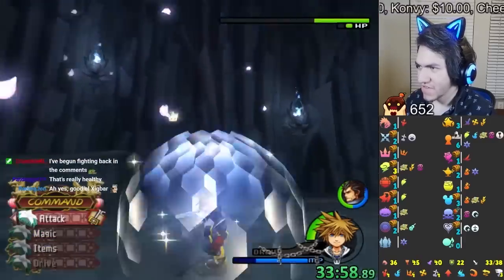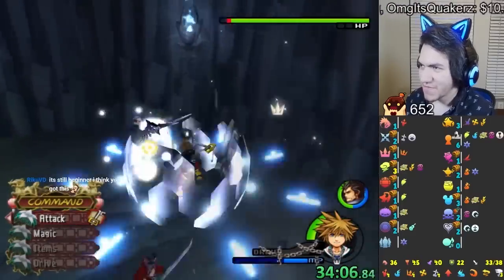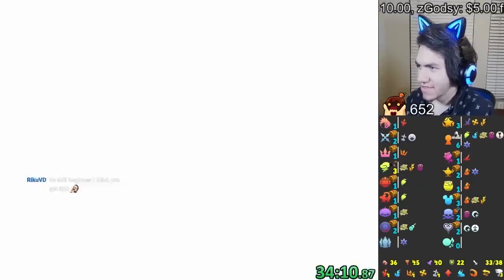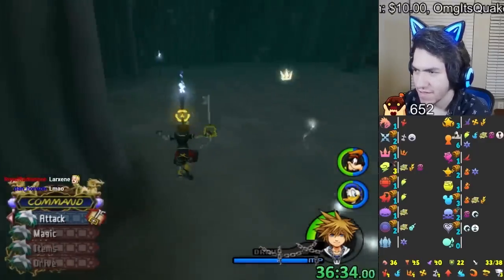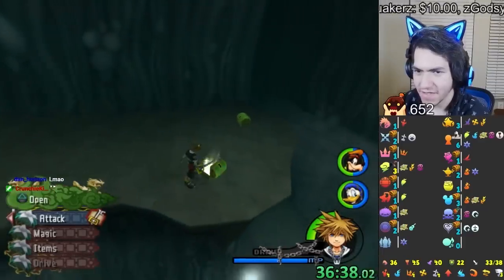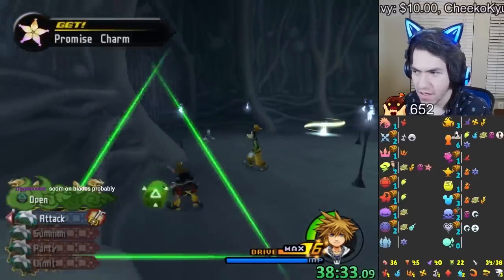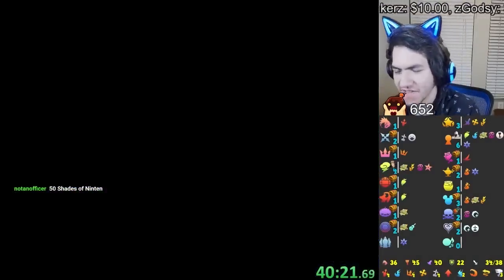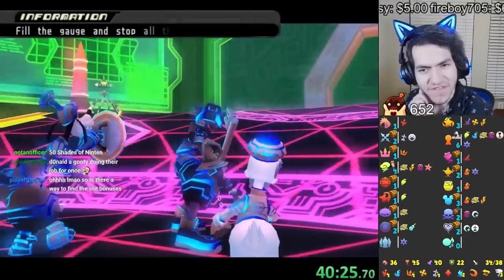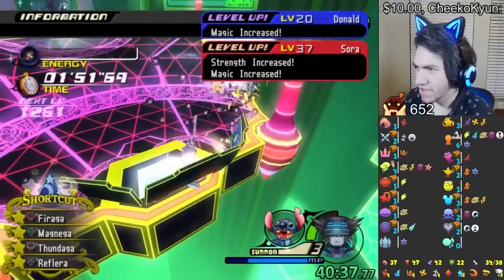I was a bit scared I'd mess up the Xigbar fight, but I beat him — my strength was really good there. The proofs have to be here. Everything's blue on the tracker now. What happened is I accidentally generated create bonuses and the missing checks are there, but it was only Chicken Little and Reflect — I don't need them. So we're just going to pretend that didn't happen and I'll do some EXP grinding to see how fast leveling is.